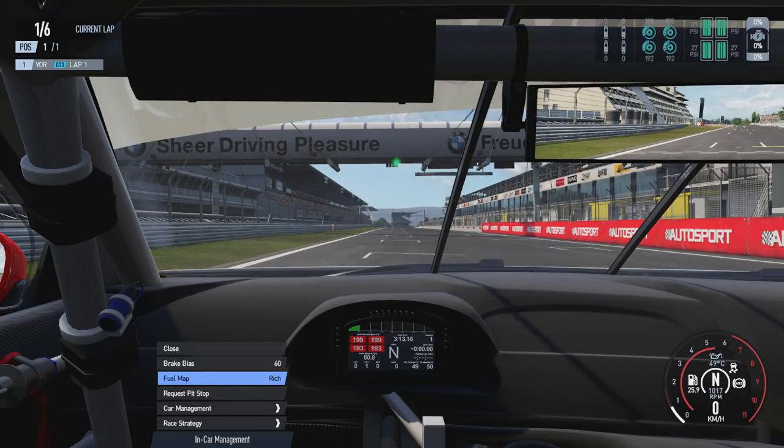The fuel map defaults to rich, but can be changed down to normal or lean. This is a trade-off between the amount of fuel going into the engine, which affects power output, acceleration, top speed, and fuel consumption. A rich fuel map means more fuel in, giving more horsepower and better acceleration and top speed but higher fuel consumption. A lean mix means less fuel in, saving fuel but with less power. Normal is in the middle. The majority of the time you'll leave it on rich unless you actually need to do fuel saving.